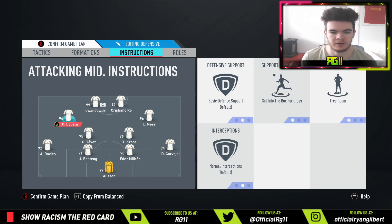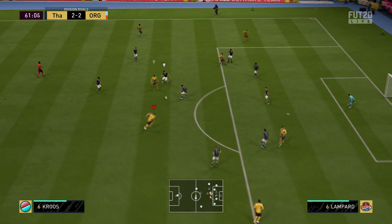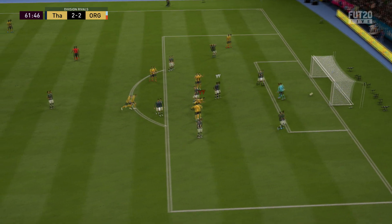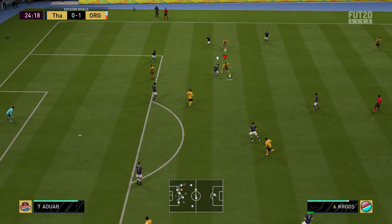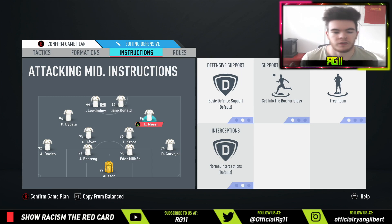For Messi and DiBala, the instructions are exactly the same: get into the box and free roam. I want these guys — Messi, DiBala, Ronaldo, Lewandowski — just focused on scoring with no defensive duty. Free roam means they're going to drift into the middle area of the pitch, where it's trickier for opponents to pick them up. It works nicely because as wide CAMs, one will drift into the middle and one will make runs in behind — very effective.